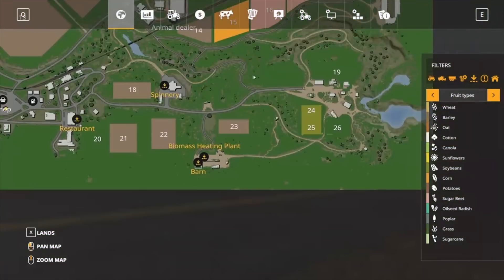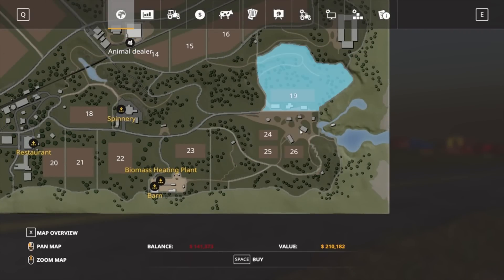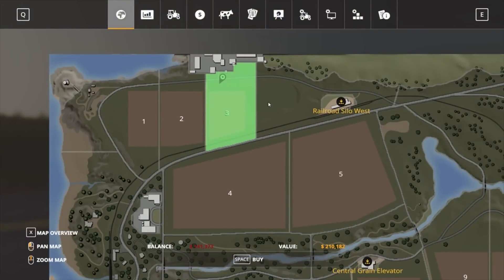Down the bottom here, I sold both of these fields, got rid of our storage shed, our chickens, our little workshop — got rid of all that stuff — and I purchased field number 3. Moved everything up to here, area number 3 I should say, with field 3 in it. So this is the only spot we've got at the moment.